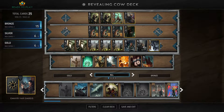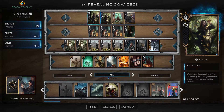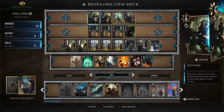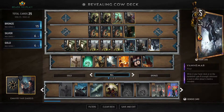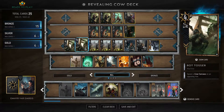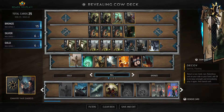Nilfgaard actually recently got buffed — for example, Spotters now gain strength whilst in your hand, deck, or on the battlefield. So you can leave these in your deck and find them later and they'll get buffed by all the reveals. This is the Revealing Cow Deck — lots of reveals and Rot Tosser, which throws cows at people. In terms of expensive cards, I'm currently running two legendaries.